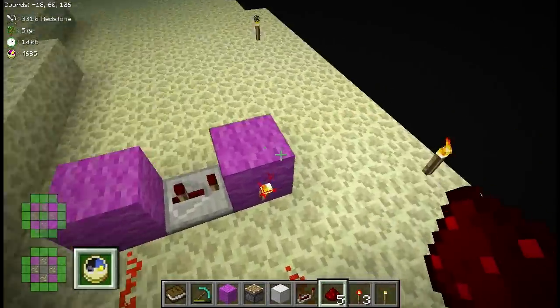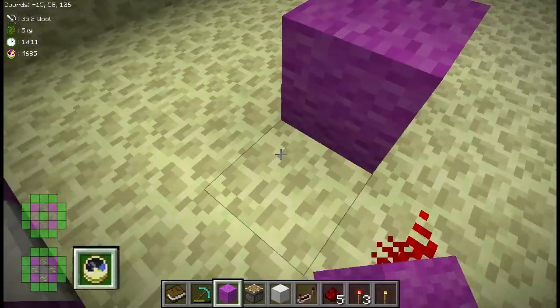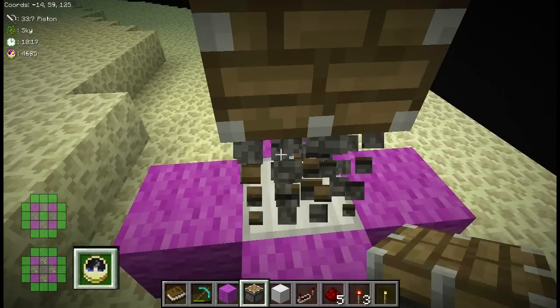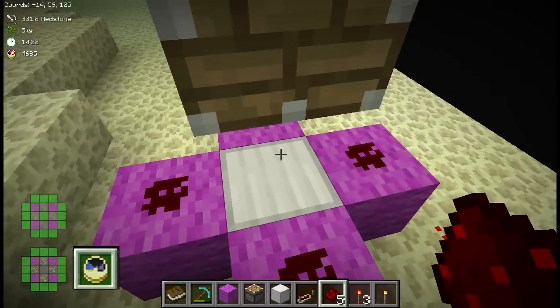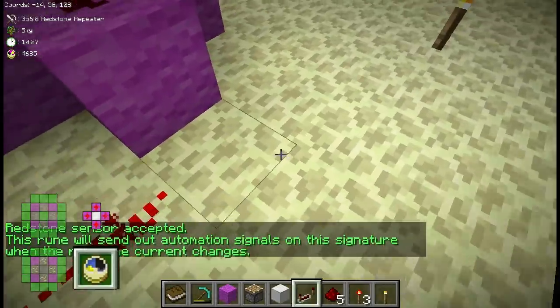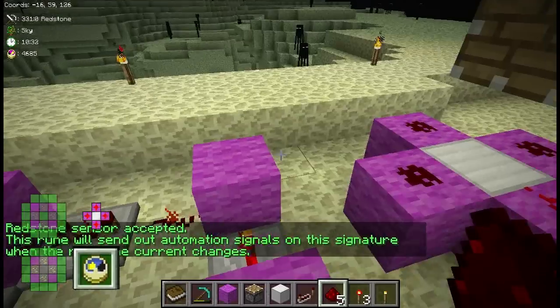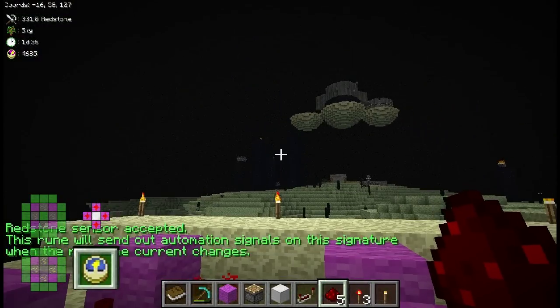A line comes out and feeds into our redstone sensor — a rune that will activate any automations which are on the four magenta signal. You can see the signature blocks here; they're on the four magenta signal. I've placed this here and I have my other character sitting back in the fortress, so I'm going to swap places with him.